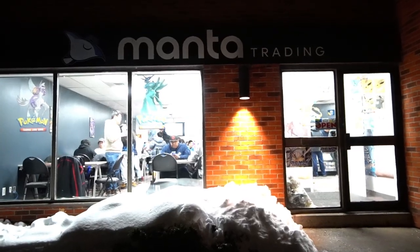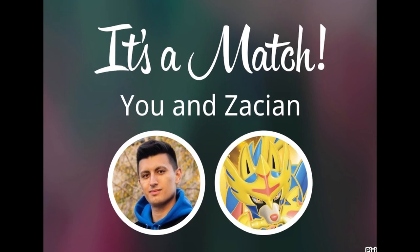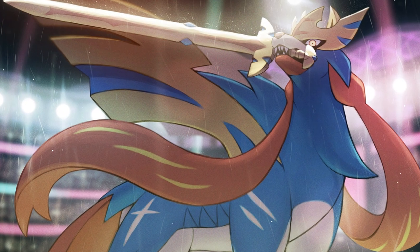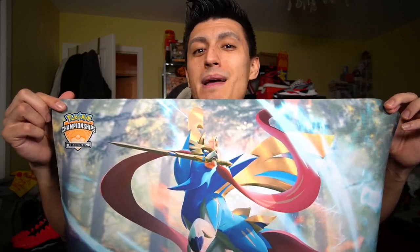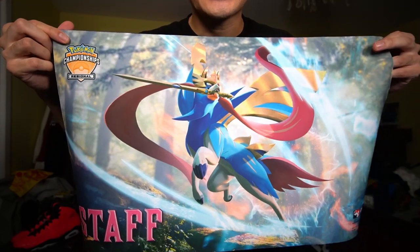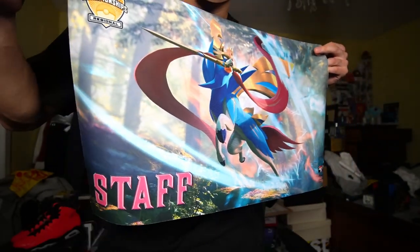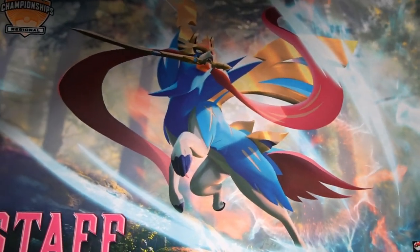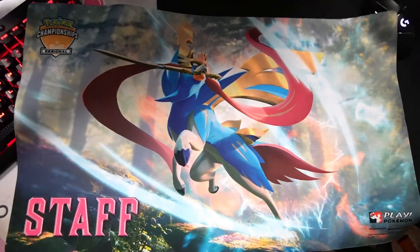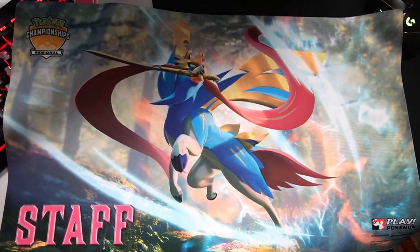The owner of the store, Manta Trading — you guys know Yeoman — he knows how much I love Zacian and Zacian V and V-Star and just Zacian Pokemon in general. I was not expecting this, but he actually gifted me a very, very exclusive playmat, which I'm super grateful for. I'm going to be using it in Orlando, Florida. This playmat is amazing, and what makes it even cooler is it is a staff promo — it's got that staff label on the bottom. I know playmats like these are very, very collectible and a lot of people would pay good money for a staff playmat like this.